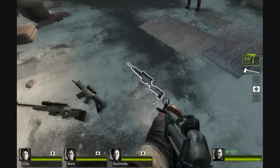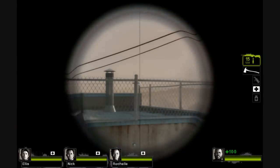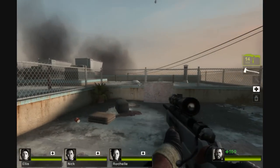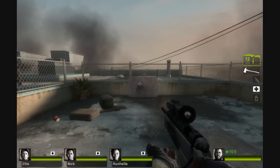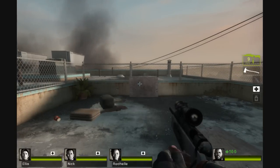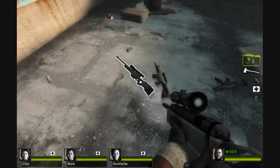Up next we have a scout sniper gun. It has zoom, 15 shots just like the hunting rifle, except you have to cock it after every shot. It fires very fast, though not as fast as the normal hunting rifle. Not very spectacular.